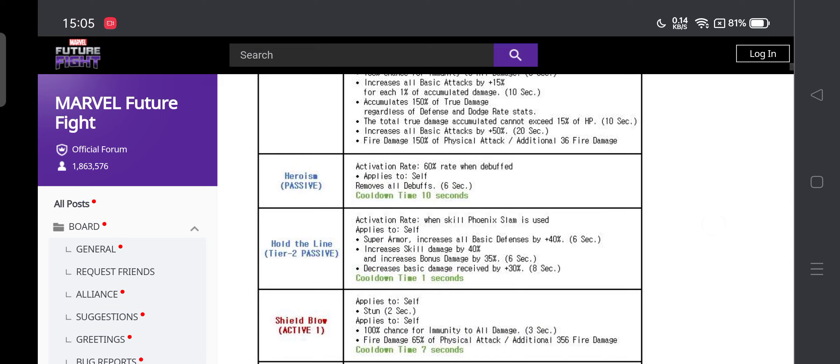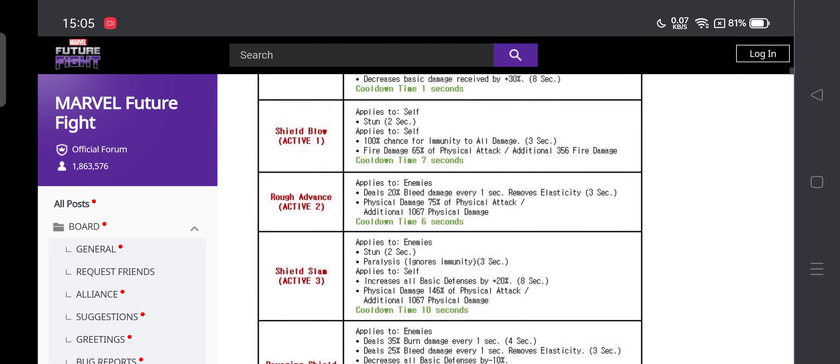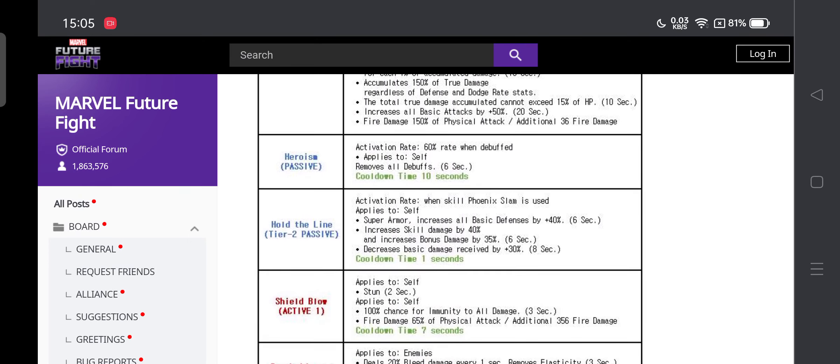There's a 60% rate when debuffed — they buffed the rate to remove all debuffs, which is Captain America's passive that's been in the game since he came to it. The activation rate when Phoenix Slam, the fifth skill, is used means every time you use the fifth skill you get super armor, 50% ignore defense, skill damage, and bonus damage for six seconds. That's amazing — every single time. There's also decreased basic damage received, offering a lot of PvP plus PvE benefits.